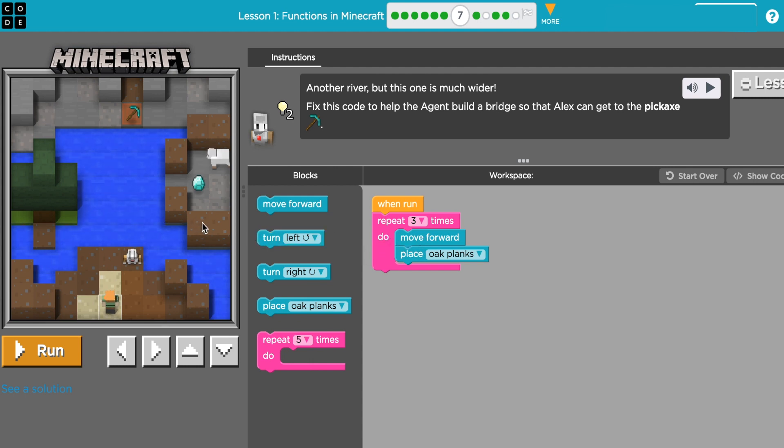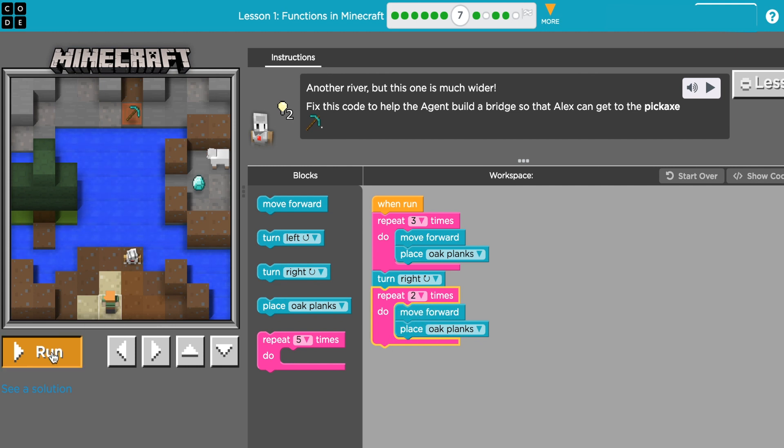That would be blocks one, two, three. I want to get that diamond, so I'll keep that. I'm having him go forward three times, turn right, then forward and lay a plank three times to make a bridge — but that's actually only two spots, so I'll run it to see what it looks like.